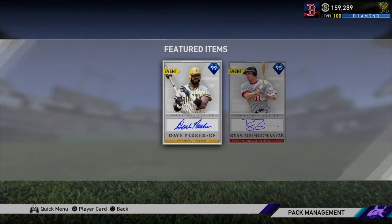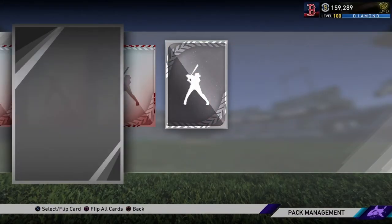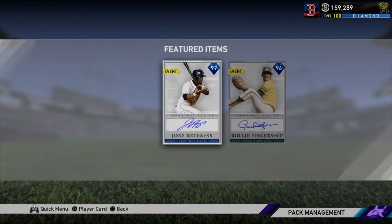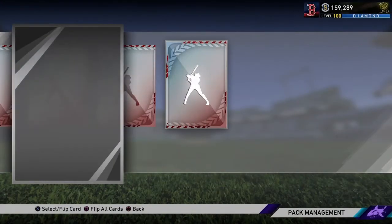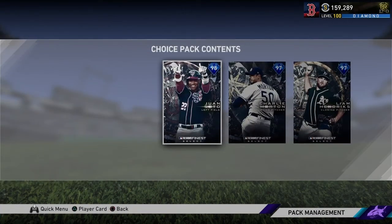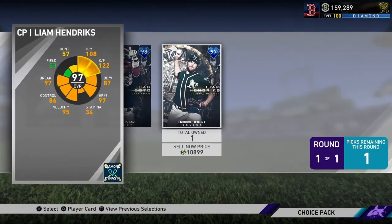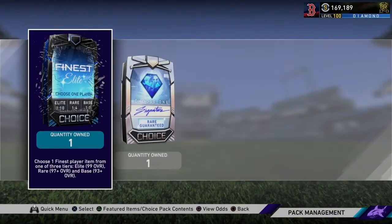Set 23: Zimmerman and Dave Parker. I would like to get Dave Parker, but that Zimmerman is a really good card. Nothing there. Just like that, we're down to four packs. Set 25 — Rollie Fingers and Jose Reyes, and neither are in the pack. We're down to three packs. We have a Ninth Inning Program pack — this is guaranteed. We'll open it up, pick Morton since he sells for the most, and quickly sell him.